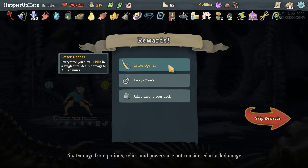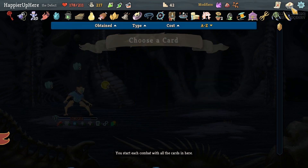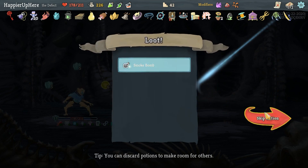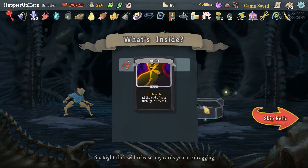Got a Letter Opener - every time I play three skills in a single turn, deal five damage to all enemies. A Smoke Bomb I don't need. I did have enough Seeks - so many cards already. I'll take the Amplify. Going on the right for an extra question mark - collector bonus for Doubt as well as New Chaco: every time I play 10 attacks, extra energy.